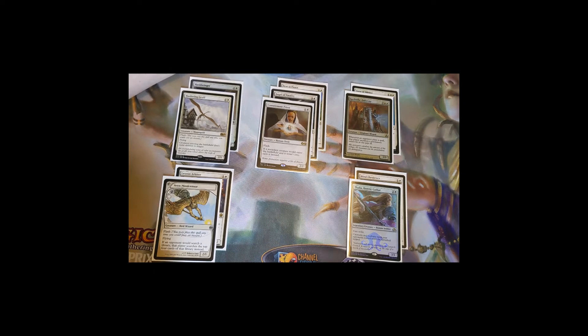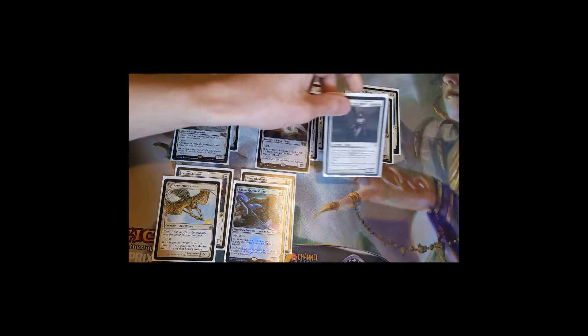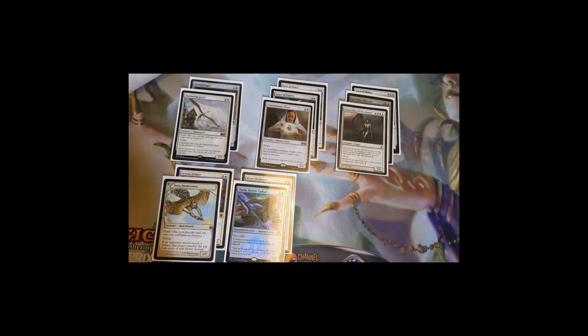Most people aren't willing to sacrifice permanents, so they'll just pay the extra one. Chancellor of the Annex is a seven-mana 5/6 angel with flying. Its static ability: whenever an opponent casts a spell, counter it unless that player pays one. It also has an opening hand reveal clause — if you reveal it, each opponent's first spell of the game costs one more or gets countered. So that turn-one Sol Ring becomes a turn-two two-mana Sol Ring, slowing things down.